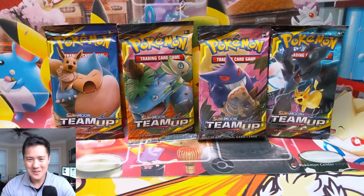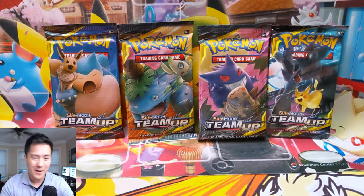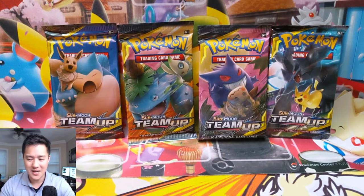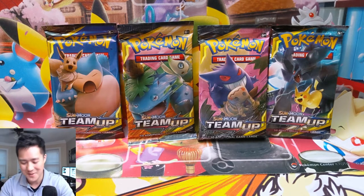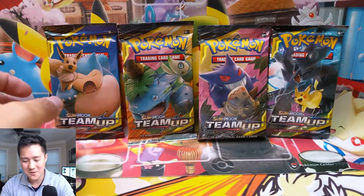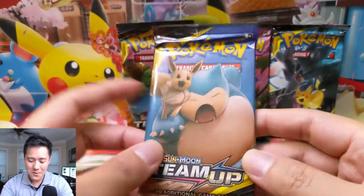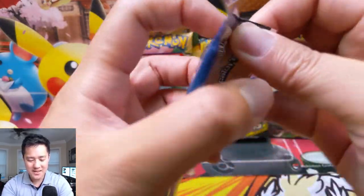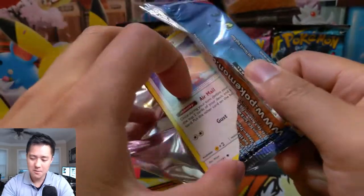Let's get into it. We have only four packs. To be honest, it's kind of nerve wracking. It occurred to me too late that I didn't really have any Team Up loose packs — I'd kind of opened all my boxes a long time ago. So I had to cannibalize some tins and collection boxes just to make sure I had four packs. But it worked out kind of nice that we do have four different pack arts. So here we go — only four packs, pretty nerve wracking, don't have many shots. Let's do this.